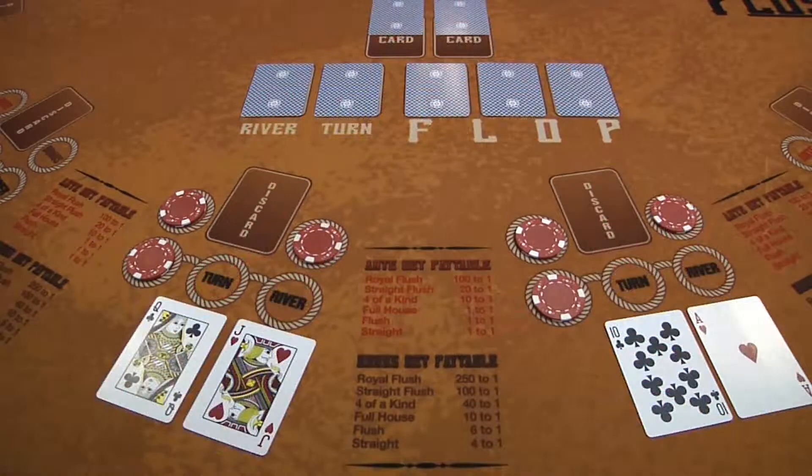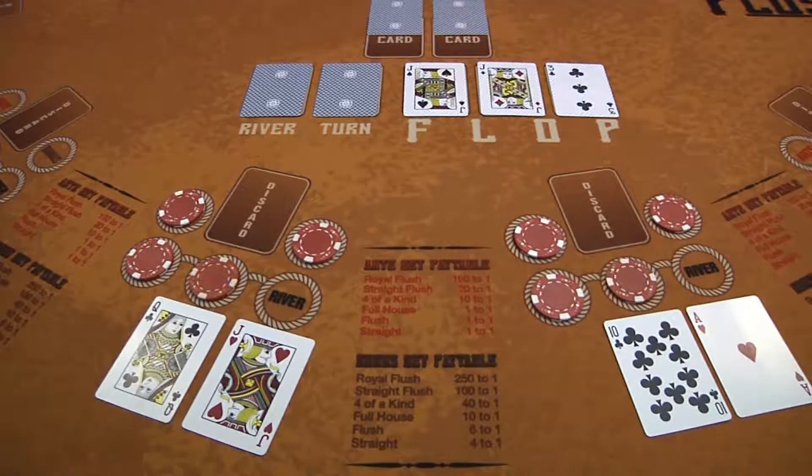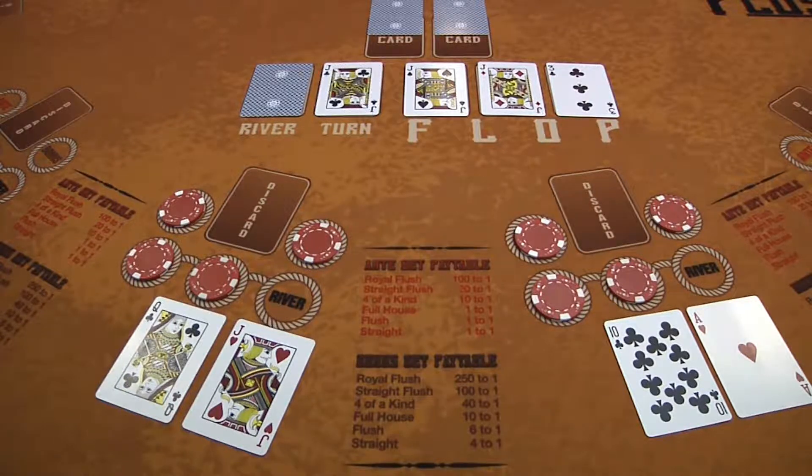Let's take a look at another hand. Each player decides to play an additional bonus bet alongside their ante bet. They have also chosen to make the flop bet, as neither one has decided to take the discard option. Now the dealer will reveal the flop. Here the flop came jack, jack, 3, and both players decide to make the turn bet. Remember, you can fold your hand at any time in Texas Hold'em Deluxe. The dealer will then reveal the turn card, which is a jack, giving Player 2 four jacks.